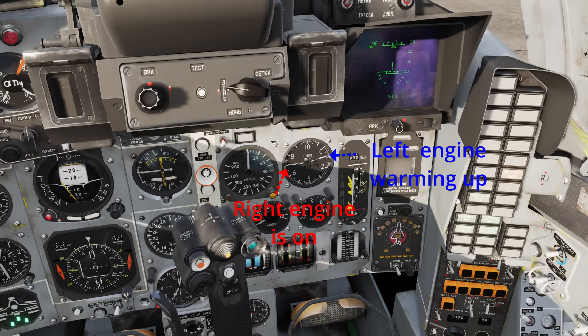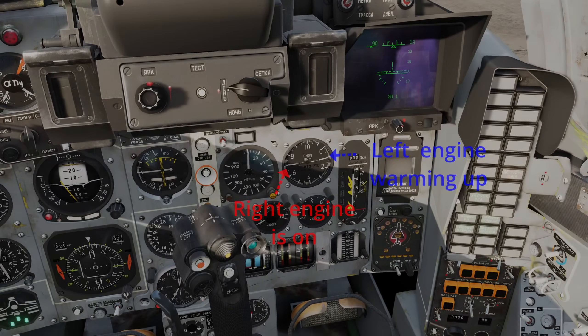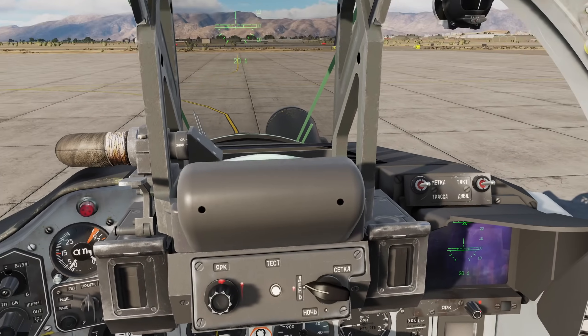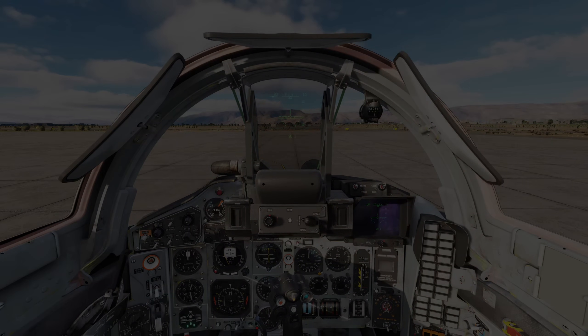For particulars about taxiing in this plane, there are two modes for flaps: up and down. Your flaps do not start down, but if you were to drop your flaps down, your nose wheel becomes fixed and it becomes really hard to taxi. So just one thing to keep in mind.